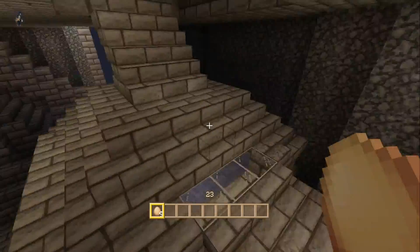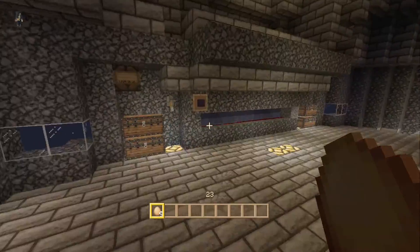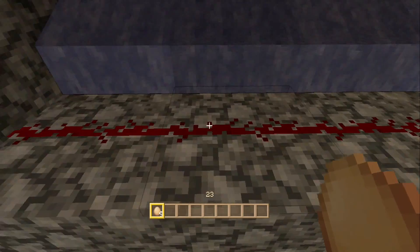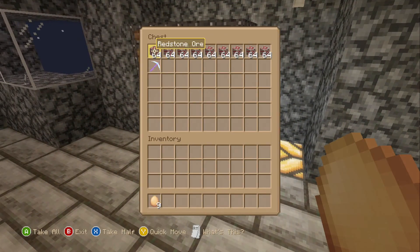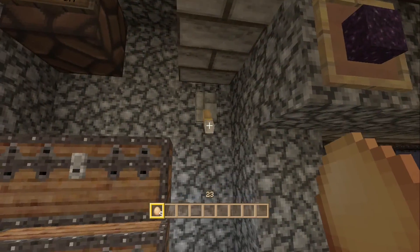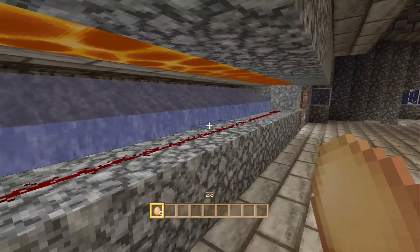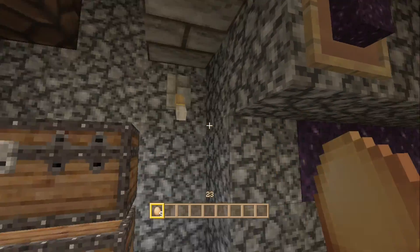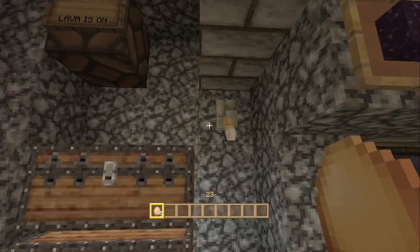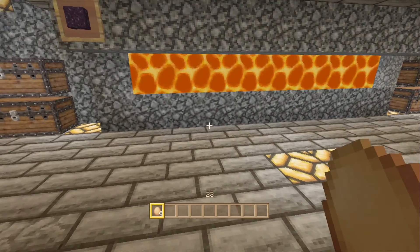Block generators. This is an obsidian generator — there must be redstone here. Take some redstone ore and harvest it with this, then replace it every time or you'll get a mess, trust me. Flip the switch — lava is on. Shut it off and harvest your obsidian. If you don't put the redstone back — big mess.